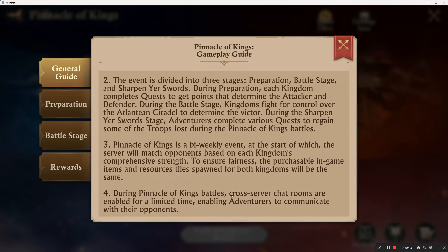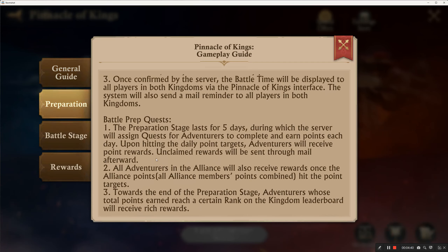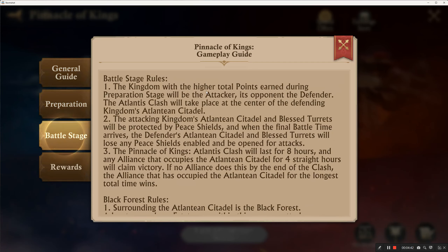A cross-server chat room called the Pinnacle of Kings is open. Now we're in the battle stage. The kingdom with the higher total points earned during the preparation stage will be the attacker — that's Kingdom 10102. We won that phase so we are the attacker and Kingdom 104 is the defender.